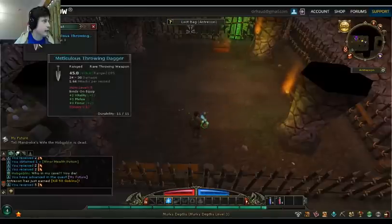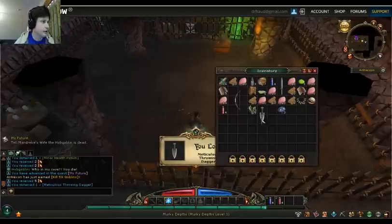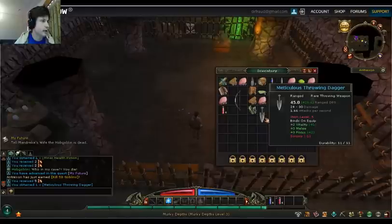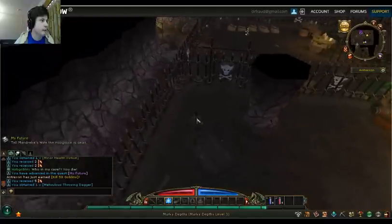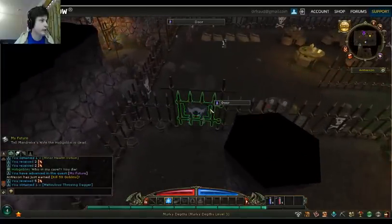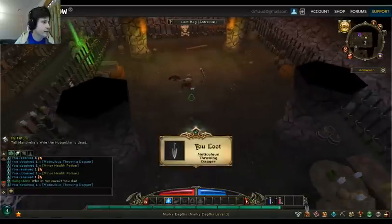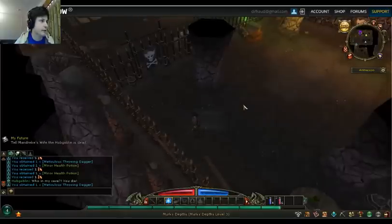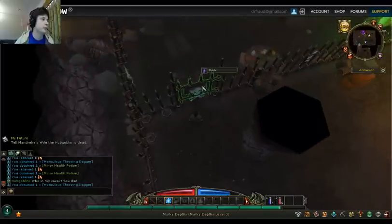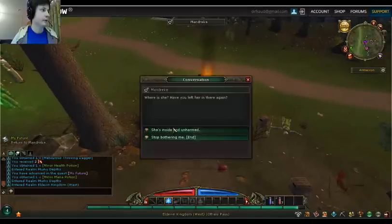I got a blue item, which is a rare throwing weapon. It increases my sorcery though, so I don't want it. He dropped a cool item. I killed another one and he dropped the same thing — so it's not random drops, unfortunately. But that's okay. I just finished my first elite quest where I had to kill my first boss.